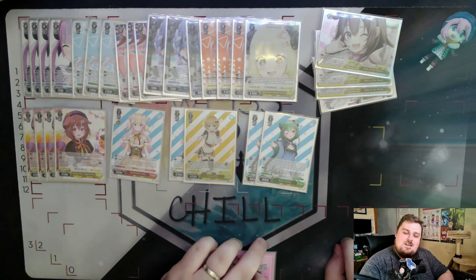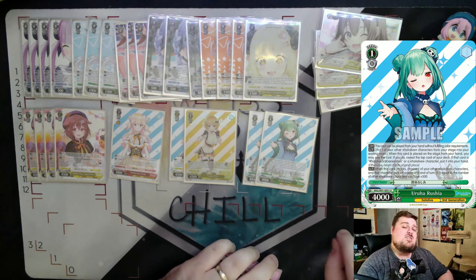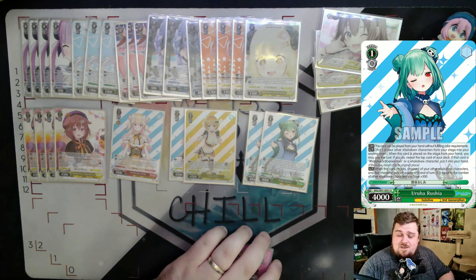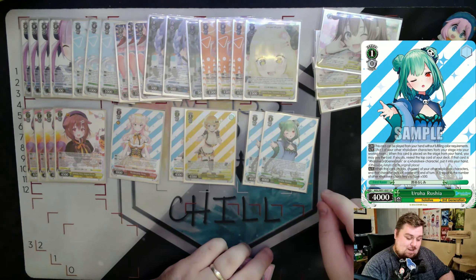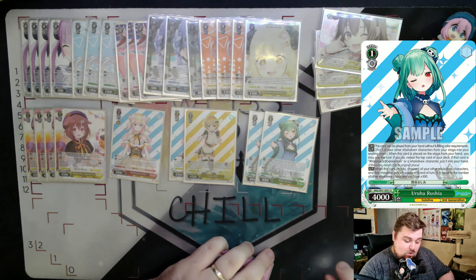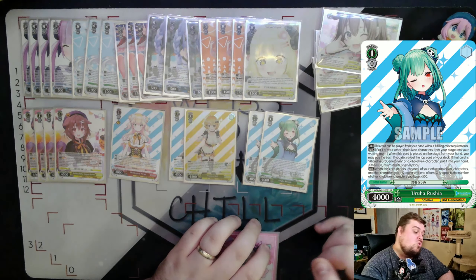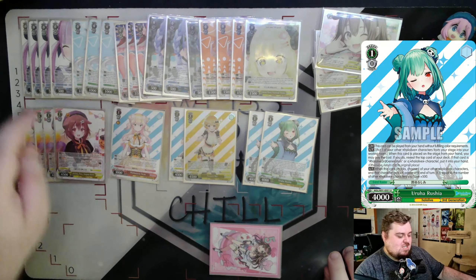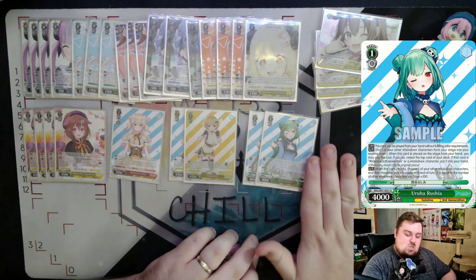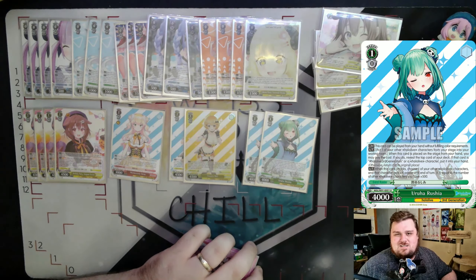We run two copies of a redacted card that can be played without color restriction, which is why we don't care much about green during our level one game. It has two effects: first, when this card attacks you may choose one of your other characters and give it 500 times the number of other characters you control — a Shimakai effect. Second, when this card comes into play from hand, you may put a character from your stage to waiting room, choose another character, and reveal the top card of your deck — if it's a Hololive character or the Gen 3 event, you may add it to your hand. It also helps build your green balance for later.